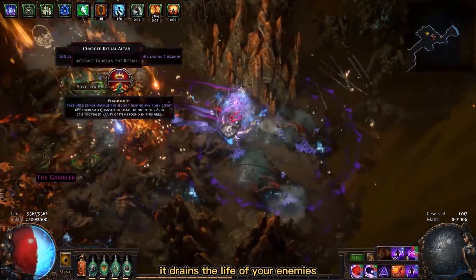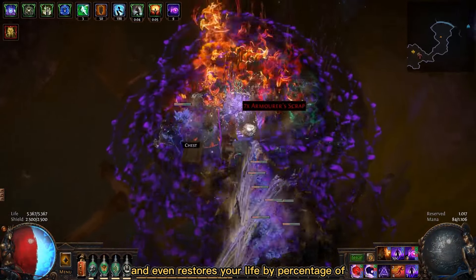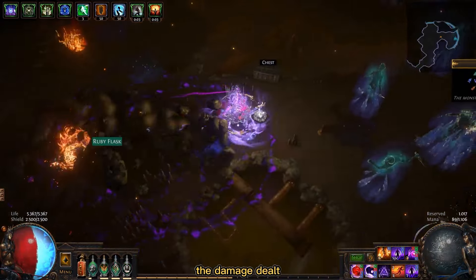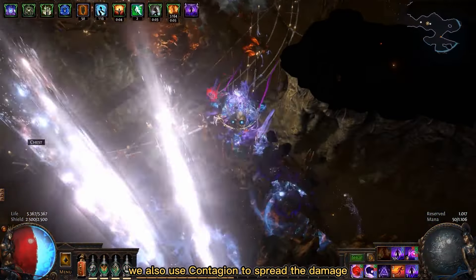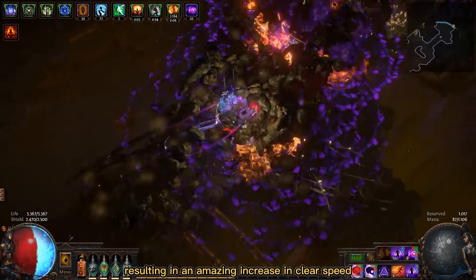Essence Drain is a skill that drains the life of your enemies and even restores your life by a percentage of the damage dealt. Since it can only be used on one enemy at a time, we also use Contagion to spread the damage, resulting in an amazing increase in clear speed.